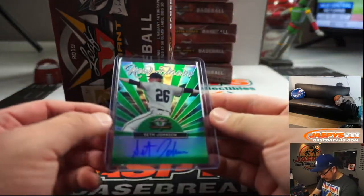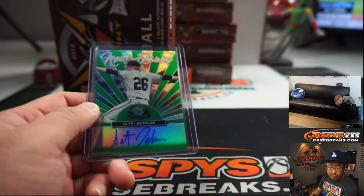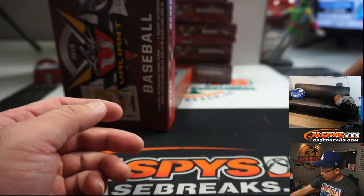Next up is New Dawn — Seth Johnson, 82 out of 99. Seth Johnson, that will be for Josh Melton, one of his last spot mojo players.